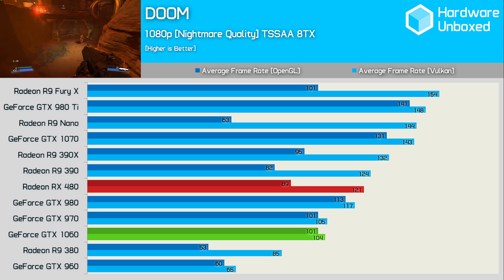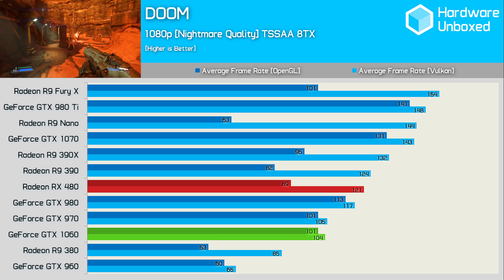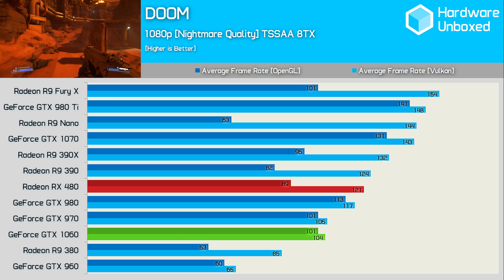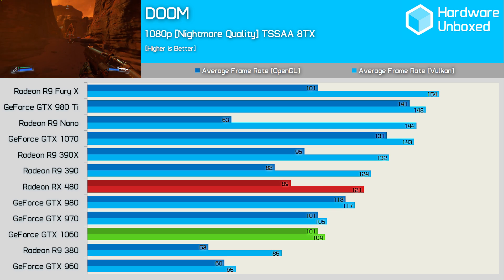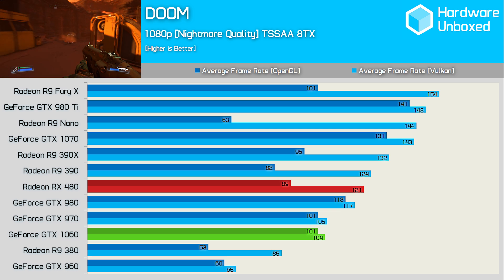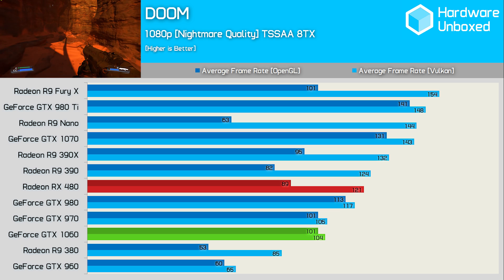We've tested all 12 graphics cards using both the OpenGL and Vulkan API so you can see how the AMD and NVIDIA cards stack up. At 1080p, the 1060 is 13% faster than the RX 480 using OpenGL, but shockingly 14% slower with Vulkan. Let's see if this changes at 1440p.